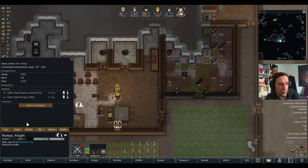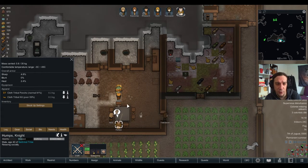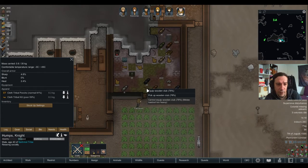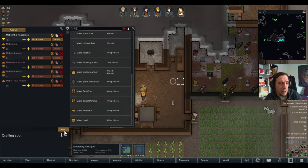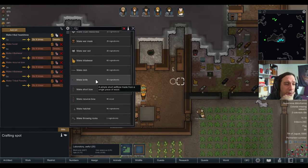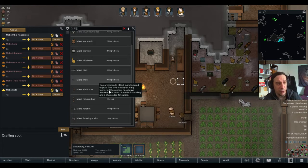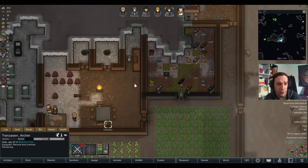Humps is now wearing... not exactly what I was hoping, but it works out for him. I'm going to give him a wooden club for now because that's the best I can offer. Is there any better weapon I can craft here? A knife would be certainly better than a club. Let's go for that.